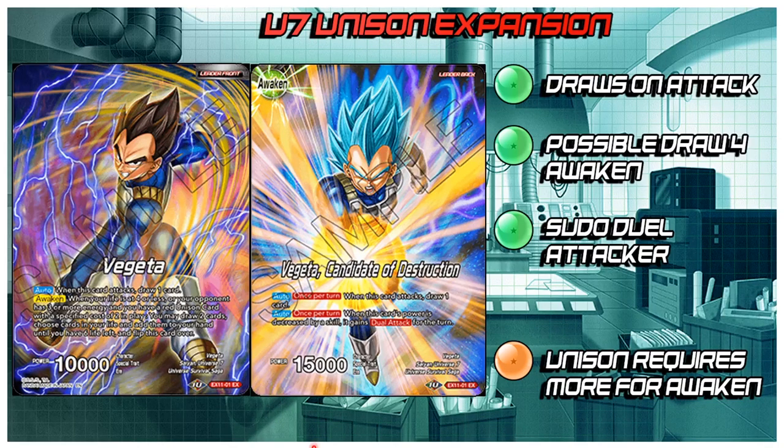Welcome back everybody to another Dragon Ball Super video here with Chris from CTJ — this is Andy Leeds, hopefully you guys are having an awesome day. I want to bring you guys an update to the game. They actually announced the Universe 7 and Universe 11 Unison Expansions, which will be coming out next month. They got pushed back a little bit because of everything going on in the world, but we still got some information, and we can theorycraft and figure out what's going to be good and what we want to buy.